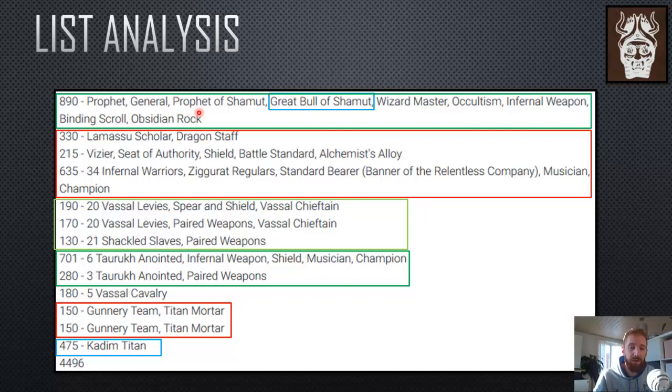I want to play the Great Bull because I have a great model for it. So the Lama Suscola is out. The BSB — I think this build is only a one-up. I was in bad situations against EVO snipes and Dread Elves combat abilities; he's scared of too many things. Instead of the Seat of Authority with Alchemist Alloy, I would take a great weapon with Destiny Scroll — 30 points more expensive but much better defensively. Or go one-of-five up if you play the Immortal with the Zalaman Tekash banner.